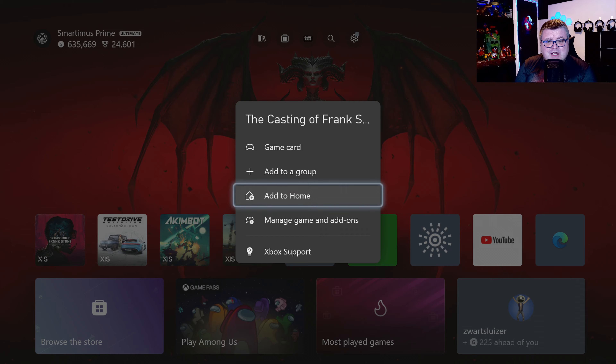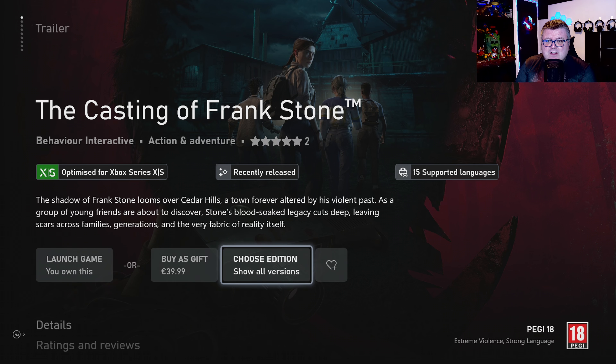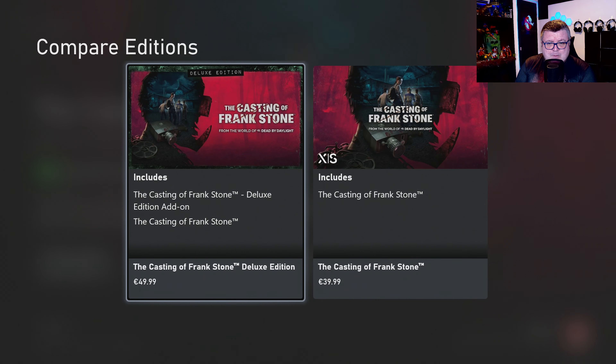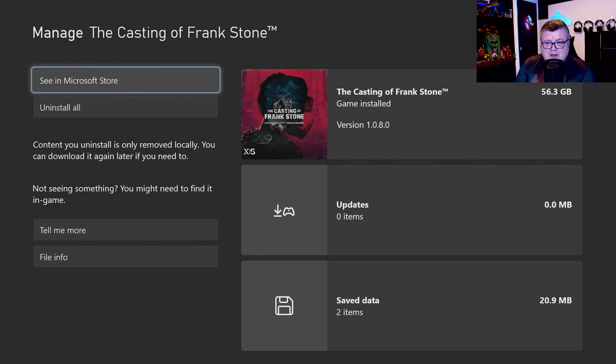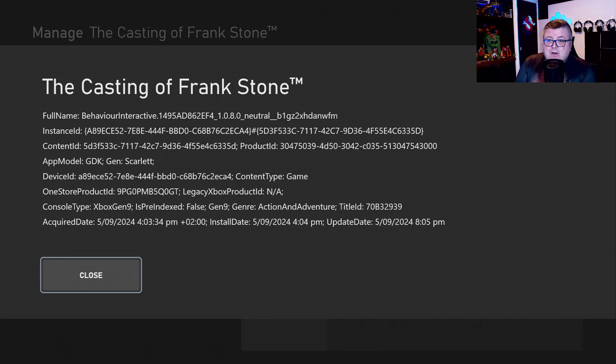First of all, let's see how much data this game is — that's 56.3 GB. The game's not on Game Pass and it's like 40 euros for the standard edition, and there's a deluxe edition that gives you a few extra things for about 10 bucks extra. I myself bought the standard edition — I thought that's more than enough. The game is completely only available on current gen consoles: Xbox Gen 9, Gen Scarlett.